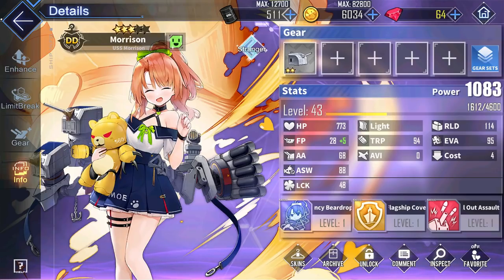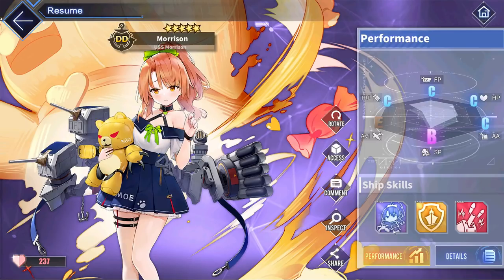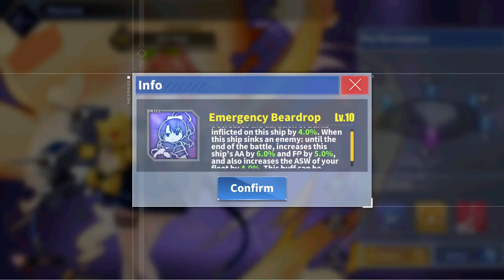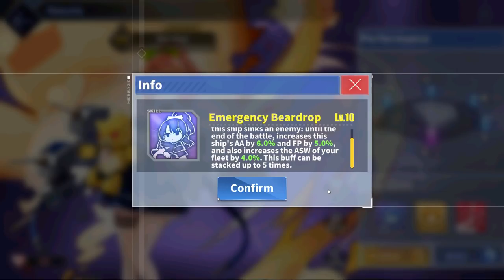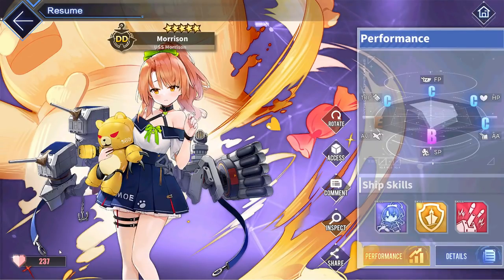Lastly, to finish out the ship reviews, we have Elite destroyer Morrison from the Fletcher class. She has average stats you'd expect from an Elite destroyer, but her skills make up for it. Her blue skill Emergency Bear Drop decreases the duration of burns by 4%, and when the ship sinks an enemy, she increases her own anti-air by 6%, firepower by 5%, and the fleet's ASW by 4% until the end of battle — stackable up to 5 times for a total of 30% anti-air, 25% firepower, and 20% fleet ASW boost. Her other skill provides a standard 25% damage reduction to the flagship as long as Morrison is afloat. Even after that massive stat boost, I don't think she will become a meta destroyer, but she will definitely be usable for anyone that likes her design.